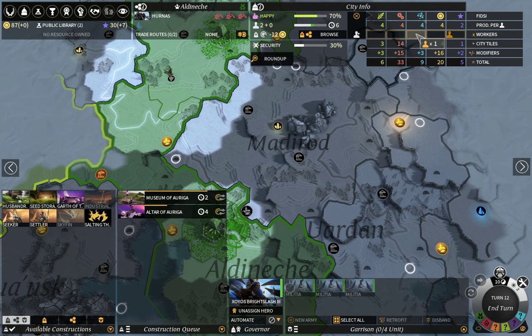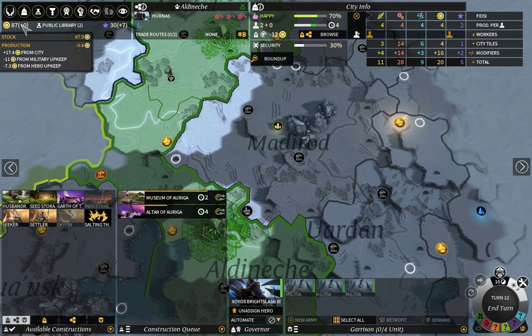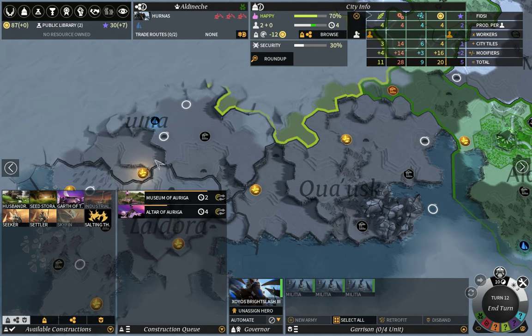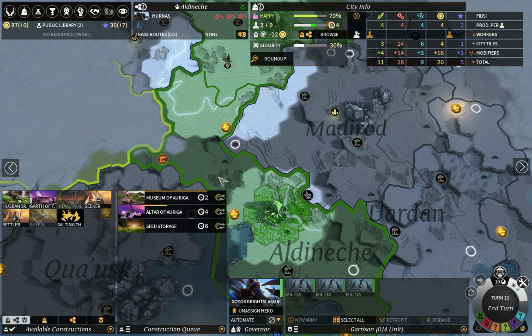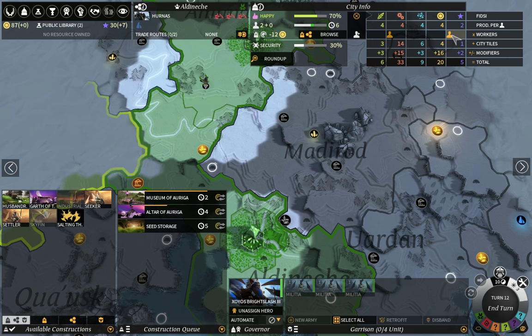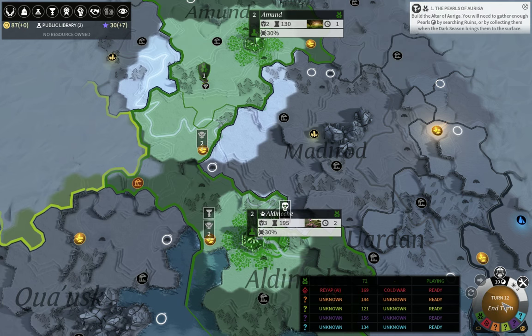Be careful: if you take pearls inside an AI's territory, they'll get mad — and by mad I mean they'll burn you to the ground if they can. My dust income went from a nice bonus to plus zero — that's the winter upkeep cost of my armies. Imagine how bad it would be if I still had those two Seekers. So do watch out for that. Altar of Origa is done in four turns; ideally you want it built by the time summer starts so you can vote on winter effects.